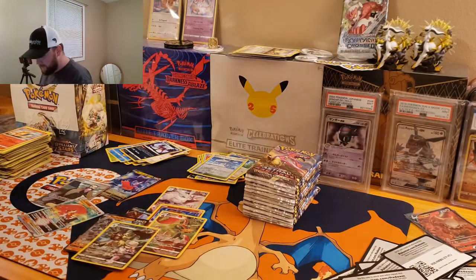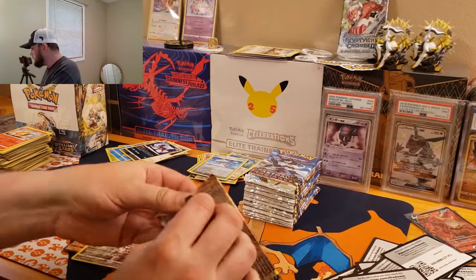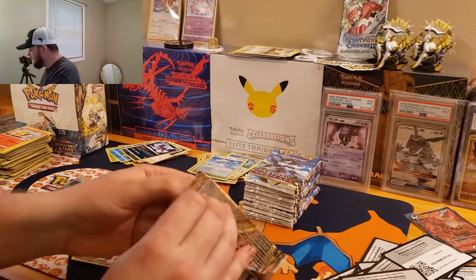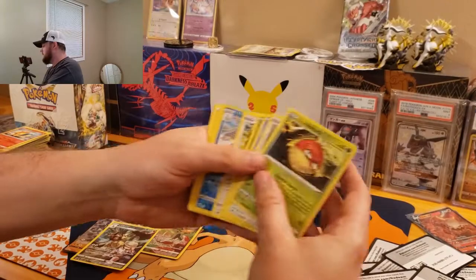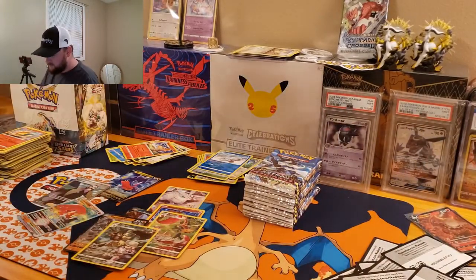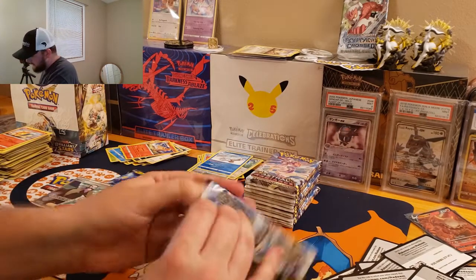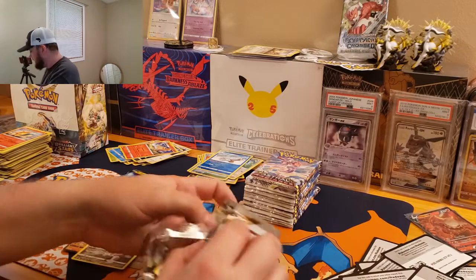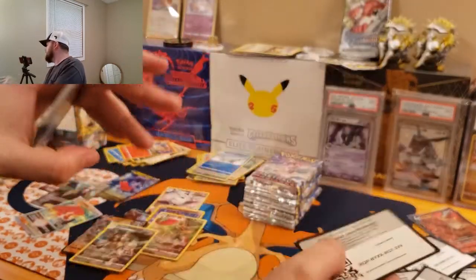People are going to be chasing that Charizard. I think there's even been another Charizard leaked — I've seen pictures of it on Instagram and it looks really cool. We got a white code card — let's get a Radiant here. No, Avalogue and a Rapidash. We got six, seven, eight, nine hits already and we still got several packs to go.